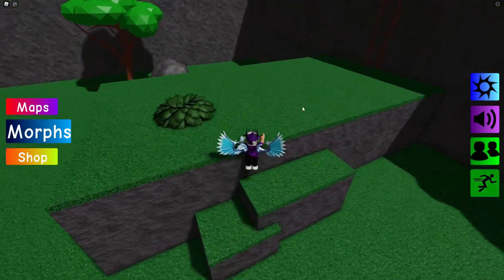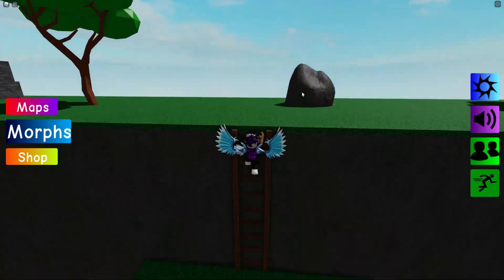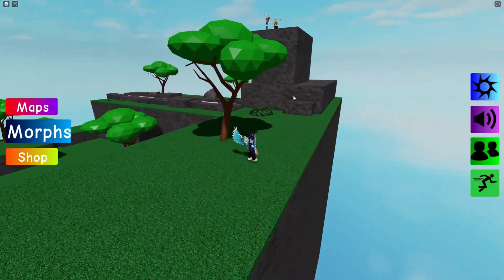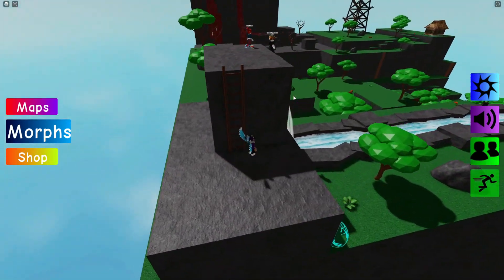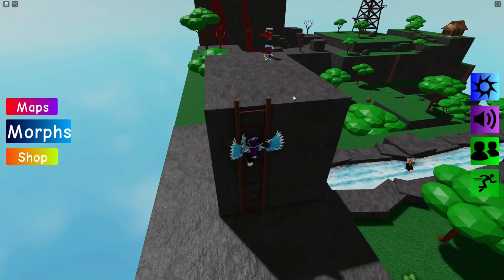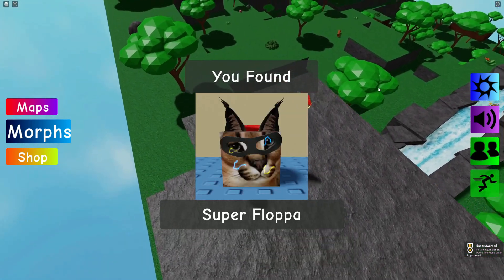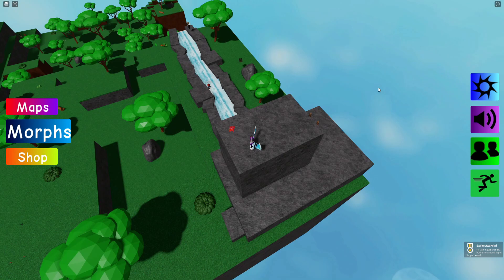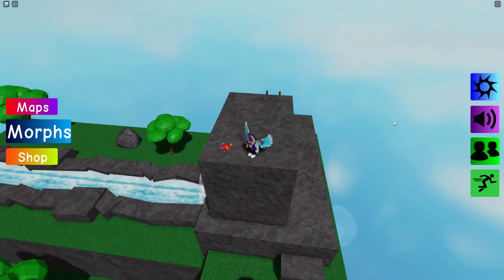Now go back up here, then simply follow me. Go all the way over here, jump up this ladder, and then just behind you, go up here — here is the Super Flopper, so claim that one.